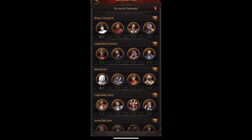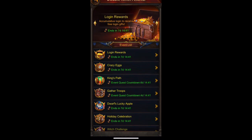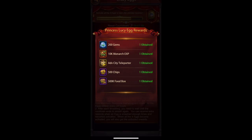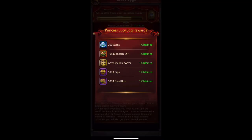We also have crazy eggs — every day you should be clicking on your crazy eggs and activating them. The first one gives you 200, the biggest one gives you 1,000, and the final one gives you 2,000. This adds up a lot — every day you're guaranteed to get at least 3,200 gems from this event, and you'll likely smack one a couple of extra times to get even more.